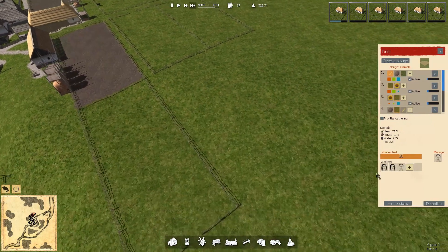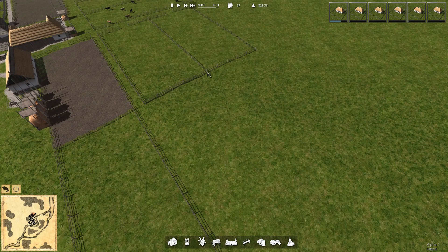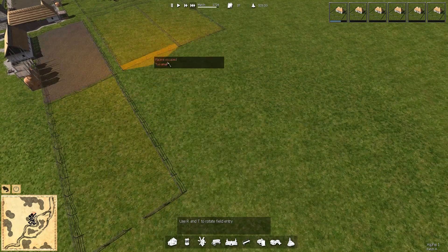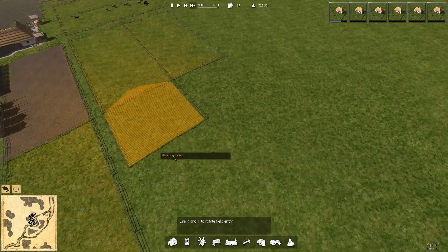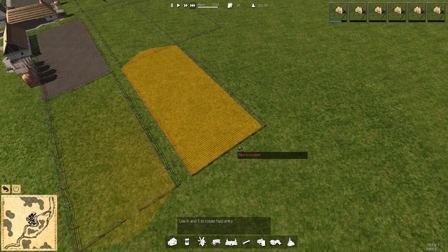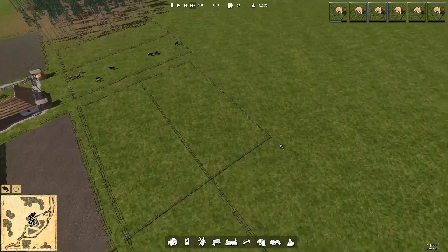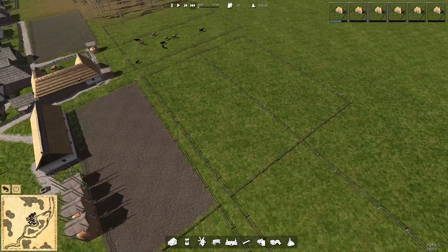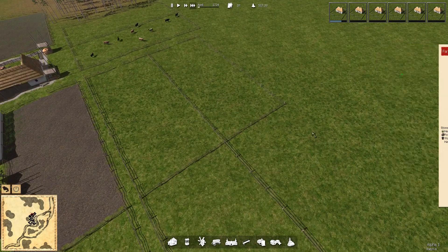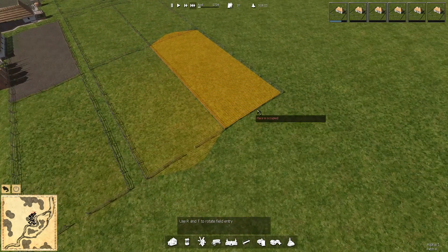While we're waiting for those houses to get built, we can lay this stuff out. I want a field — this is why I was taking time to get these lined up properly, it's kind of important. The maximum output is 21, as long as it's around 19 to 21 that's fine. Let's get another field going. I do want my farms to be a bit different, but this layout for these two farms I think is kind of nice.